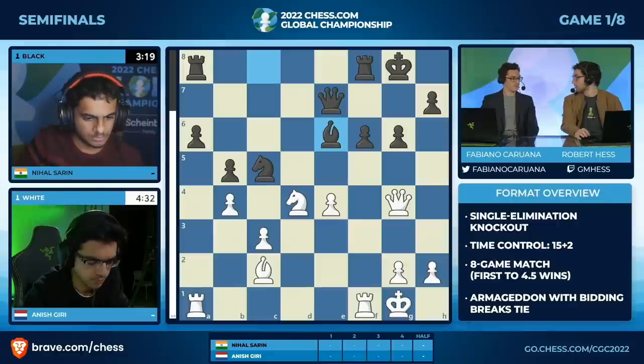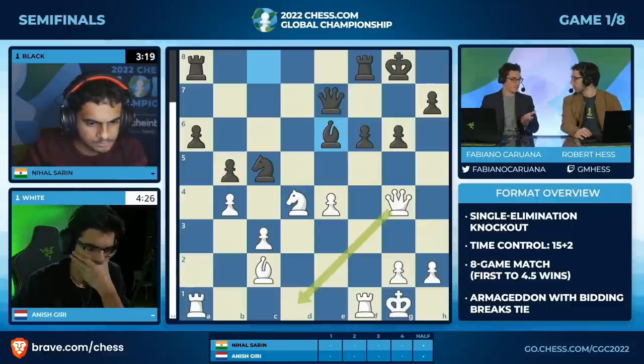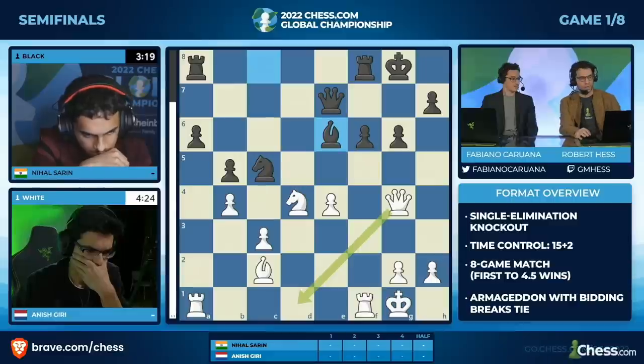I see a tactic here. What is it? Queen to d1. Oh no. Because your knight has to move somewhere — it's attacked. And wherever it moves, there's knight takes e6 and bishop b3. This guy... This is why he's a U.S. champion, everybody.